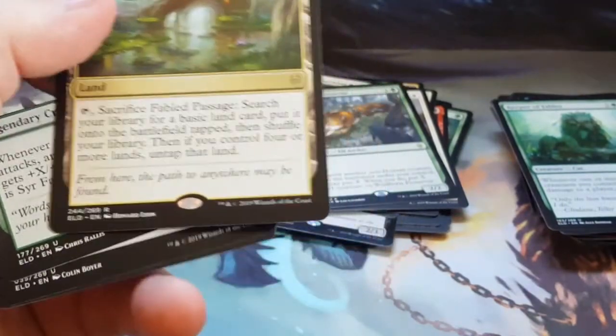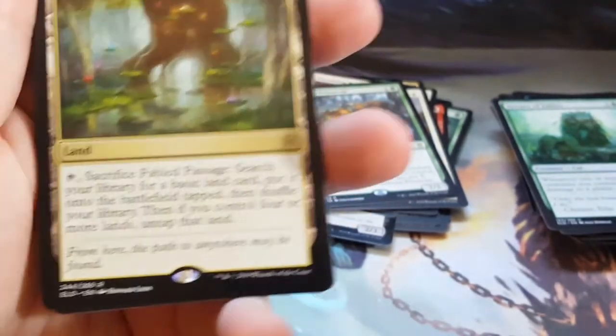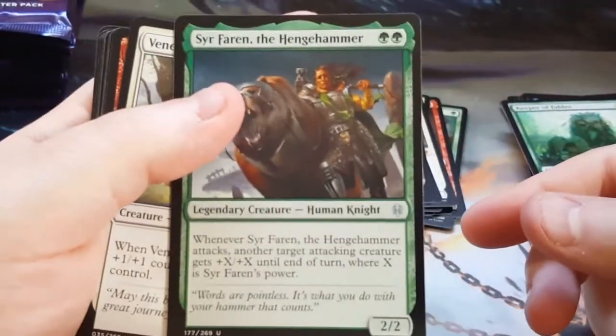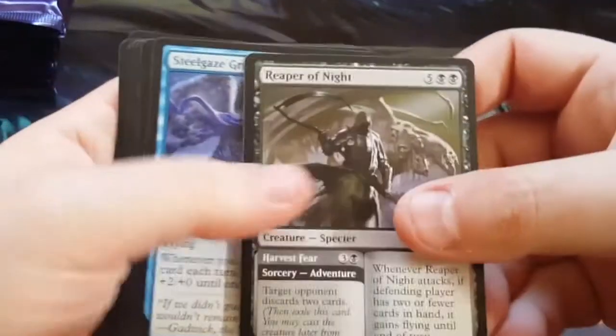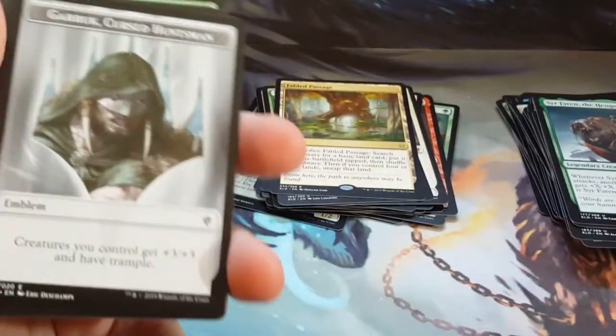And a Fabled Passage. I mentioned it in the last box unboxing — I like to make fun of faux fetches and how there are faux fetches out there. This is a cross between a faux fetch and a fetch. It actually is a fetch — for all intents and purposes it goes and gets a basic land and then it can come into play untapped. It's not a specific type so you can't go get a dual land or anything like that.